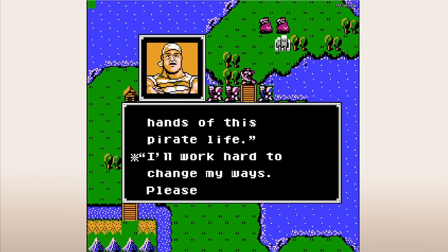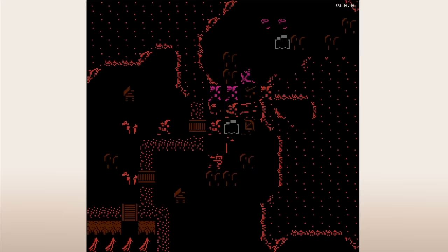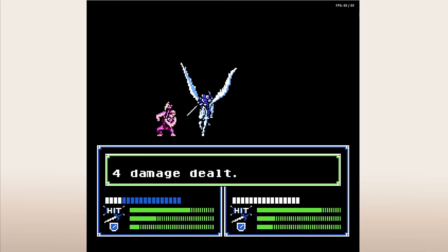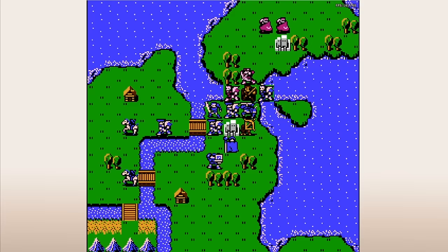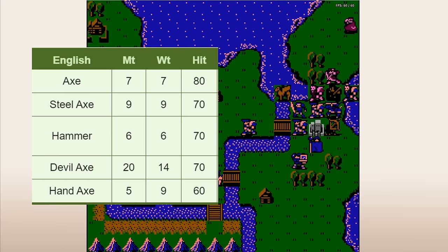Fortunately, we get an axe unit with pretty good stats. Barst has a strength base of 10, a speed base of 9, and a growth of 50% in both stats, so even though he doesn't promote, he gets pretty high in both stats on average. The issue is that the axes themselves are terrible, and the biggest culprit is their weight. In FE1 there's no constitution or build stat — your speed is simply reduced by the weight of whatever weapon you're swinging. An iron axe weighs 7 and has 7 might, and the steel axe weighs 9 and has 9 might.